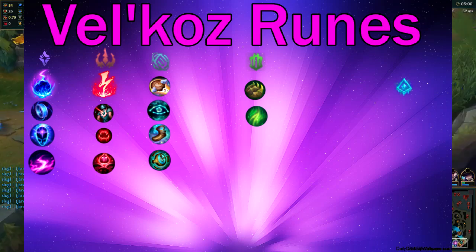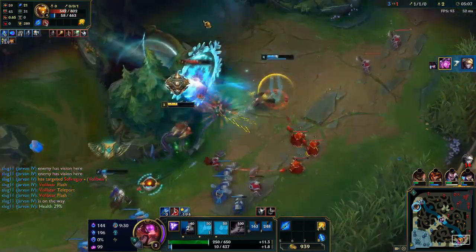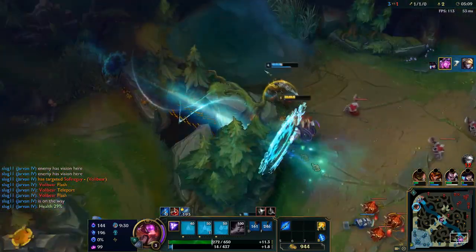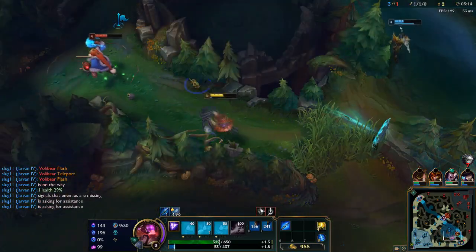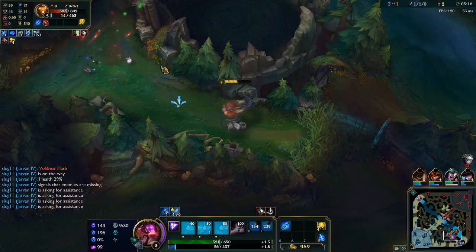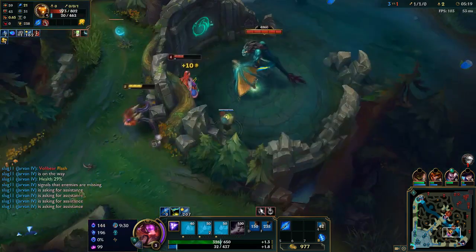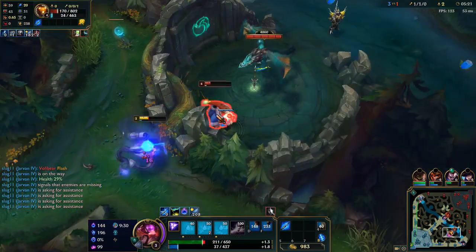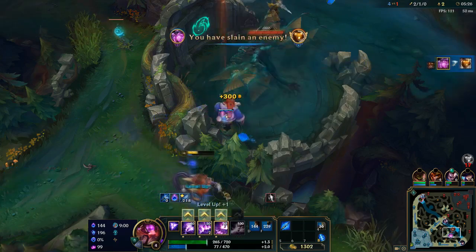Moving on to Vel'Koz's runes. He has a very defined meta in what is best — Arcane Comet. It's what everyone takes, what all the pros take. It is just an amazing keystone for him. It synergizes so well with his Q and the slow you get off it. I recommend Arcane Comet over anything else — it is just perfect for Vel'Koz.